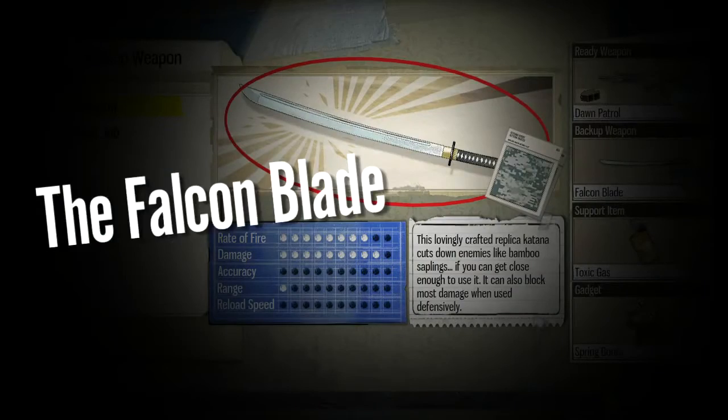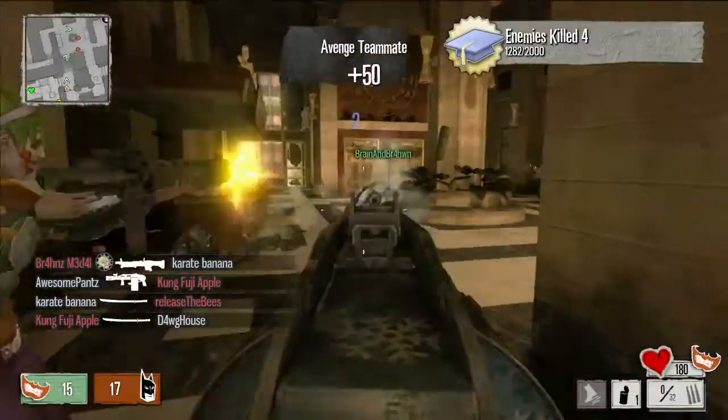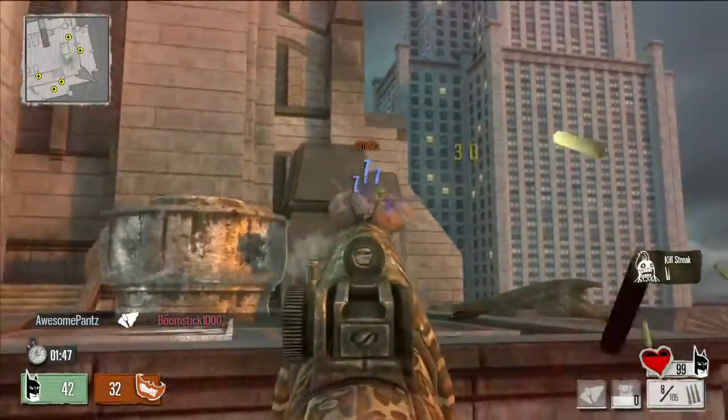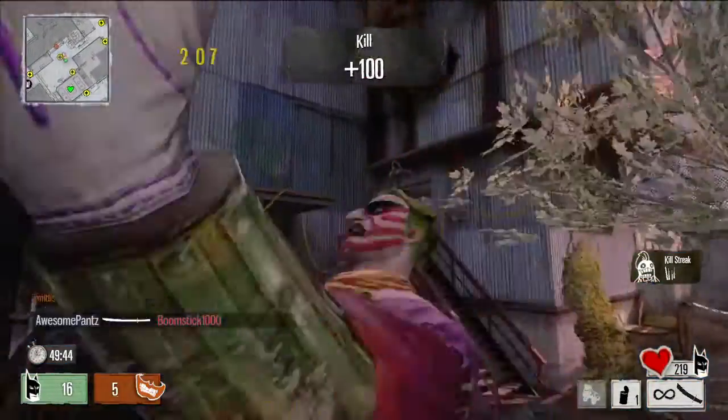For you melee enthusiasts, we're also adding the Falcon Blade, which is of course the Ninja Katana. Check this out — run out of bullets with your primary gun, pull out the Katana, slice and kill. This guy's actually blocking my bullets with the Katana, mitigating my damage. Here you see me doing it in first person and then cutting him down with it.